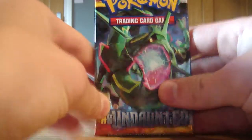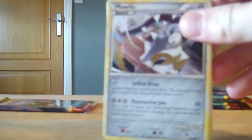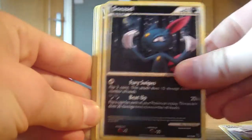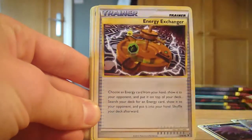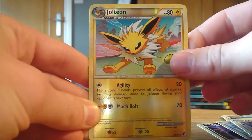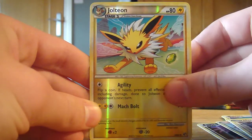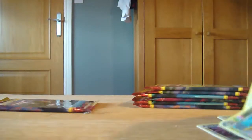I'll open this Rayquaza pack next. In this pack we have a Mawile, Sneasel, Stunky, Beldum, Rattata, Energy Exchanger, Slowbro again, Metang. Our reverse is a Jolteon, which isn't a rare but it's still a very nice card. And our rare is a Leafeon. So a Jolteon and a Leafeon in the same pack - it's pretty sweet.